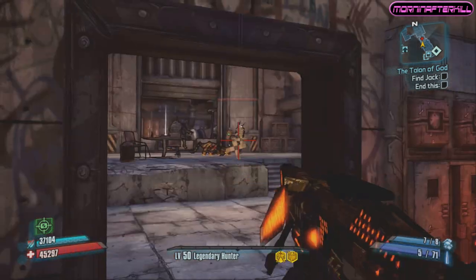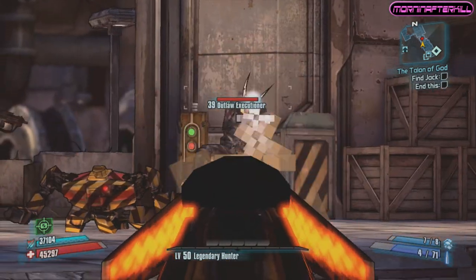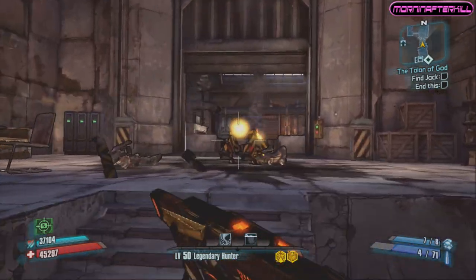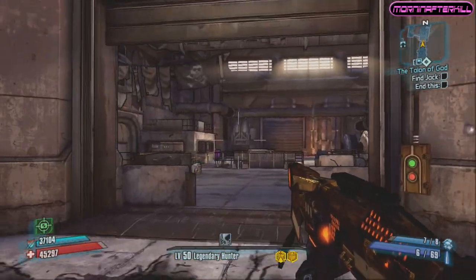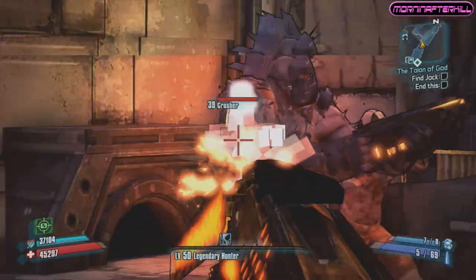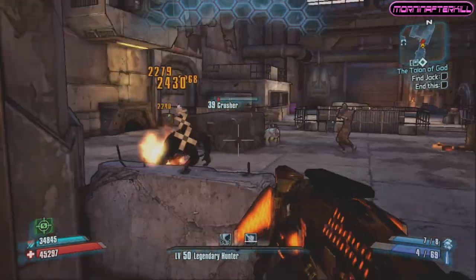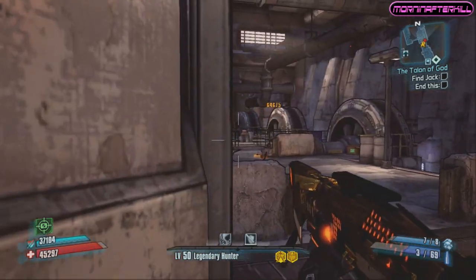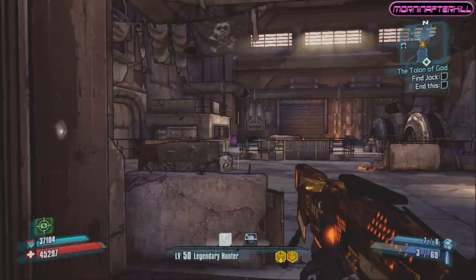It is a fire weapon, so it's highly effective against bandits and anything flesh type. My name is Jay, more than afterkill. This was the Venture Longbow Minecraft sniper easter egg legendary weapon. Make sure you guys comment and subscribe — I want to thank you for watching, and I'll see you guys later.